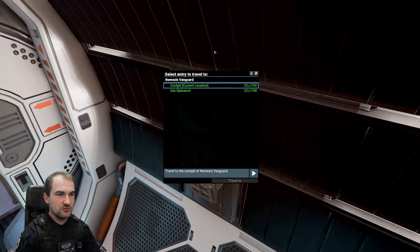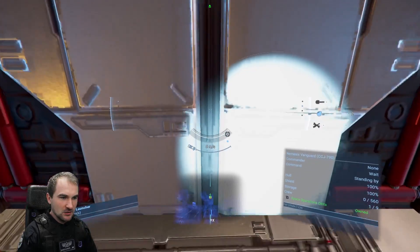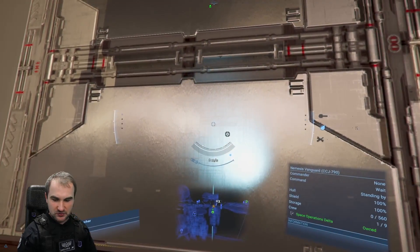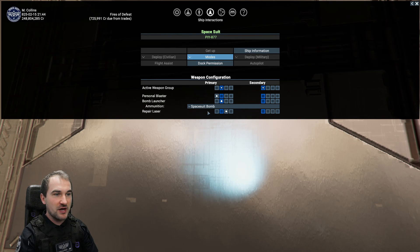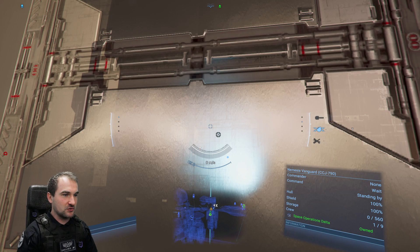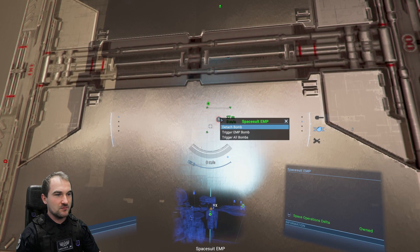Use the transporter room and use the spacesuit — let's get out of here. With your spacesuit, you select the EMP bomb. Here, under ammunition, be sure to select spacesuit EMP. There you go. Put one on the station, and now right-click it.